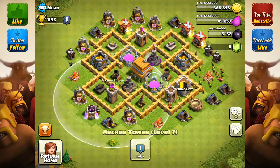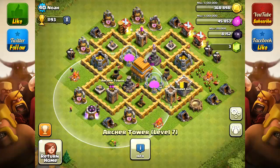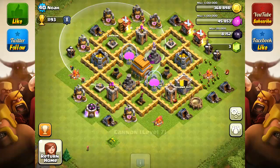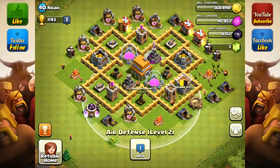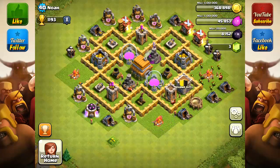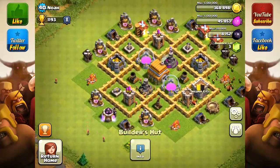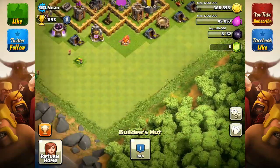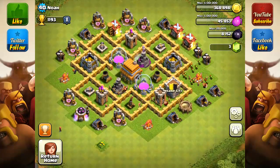Looking at your defenses, they're fairly maxed out — almost everything is maxed. I see your last Archer Tower is going to level 7, cannons are all 7s, and air defense is certainly going to level 4. You get more loot at lower Town Hall levels, so yes — finish your defenses before upgrading. You can start the Town Hall 7 upgrade only after your last defense has begun upgrading. How many builders do you have? You have three, which is pretty good.